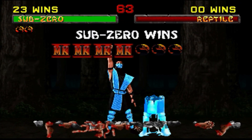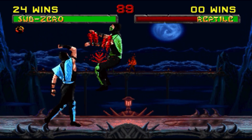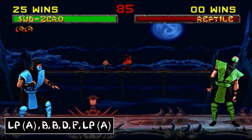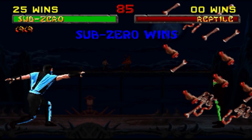Sub-Zero's second fatality, Ice Grenade, can be a little tricky. You need to be one screen away, press and hold low punch, and then hit back, back, down, forward, and then release low punch. I've always hated the ones where you have to press and hold the buttons.